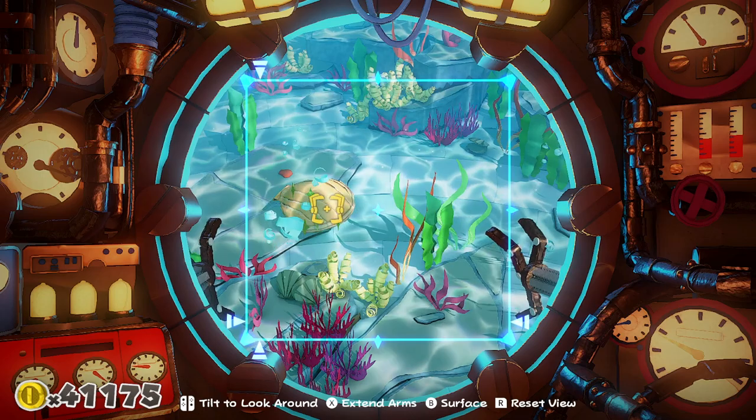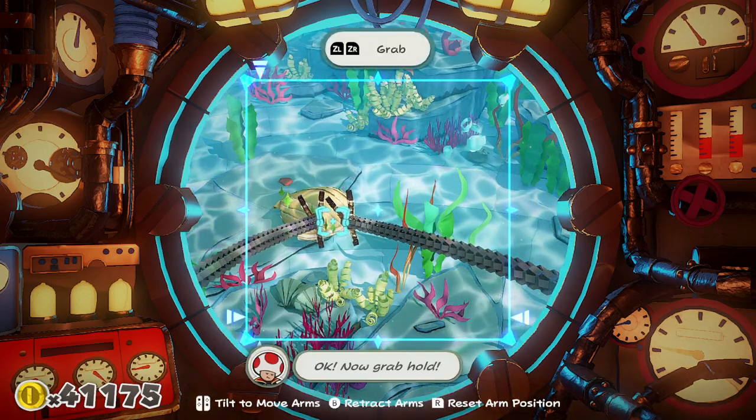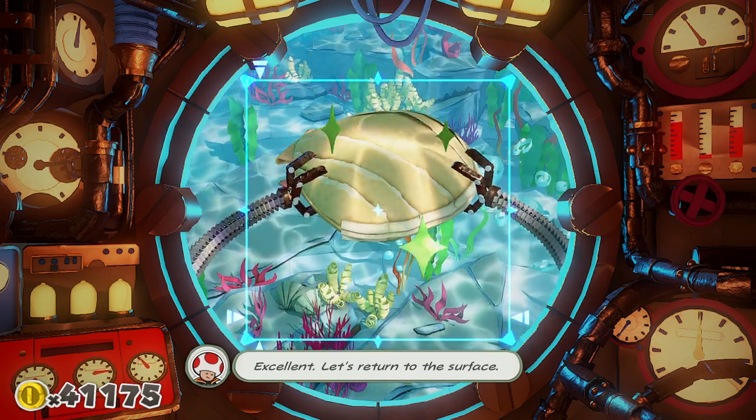But once you do get onto the water, just angle around in the submarine, and then you can send out the little grabbers towards the shell, and that will give you the shell. And then once you get back in the boat, you'll be able to walk up to the shell and pick it up.